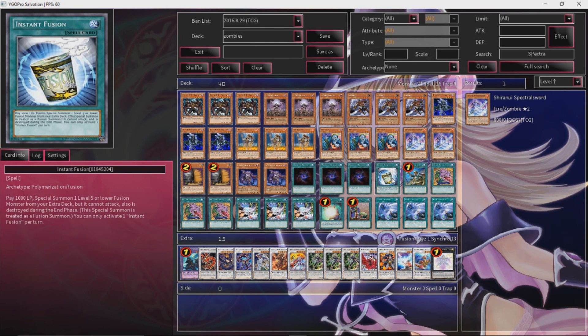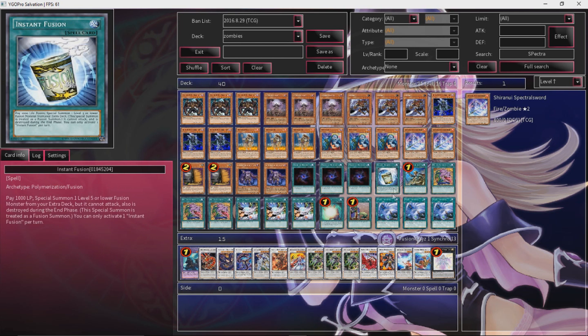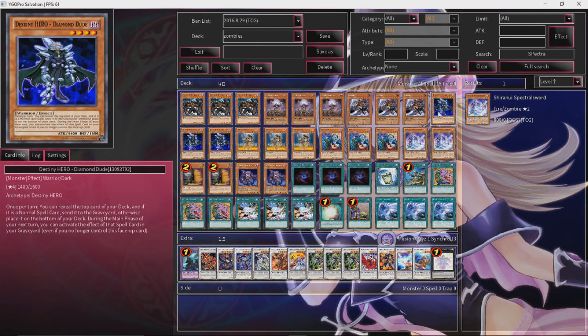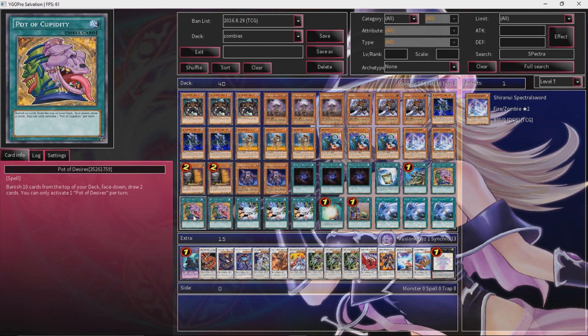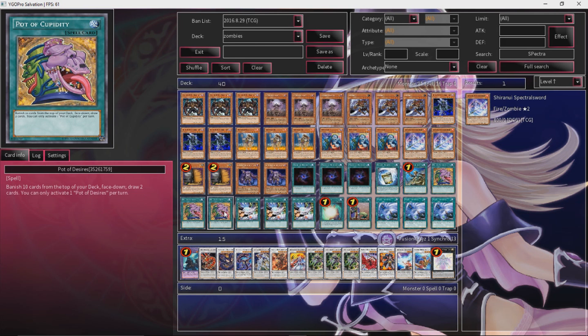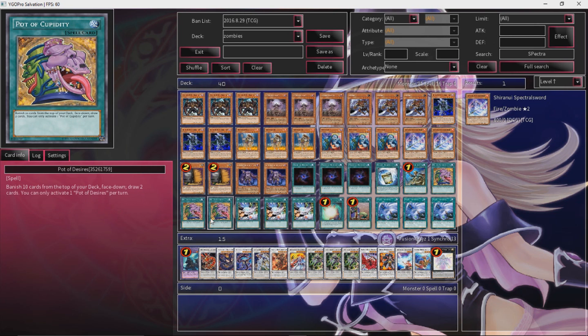Consistency-wise, we have Allure and Instant Fusion to summon out Norden, so that way we can make cards like Coral Dragon, Go-D the Guardian, or Black Rose. Reinforcement of the Army to search out Destiny Hero Diamond Dude, so that way we have more targets for Destiny Draw. Desires for more consistency — there's a lot of decent cards to banish, specifically your spell cards that are Twin Twisters or Soul Charge. That's kind of what you want to banish, or Instant Fusion. It's pretty great in that aspect, and I wouldn't be too upset if I hit a Diamond Dude.